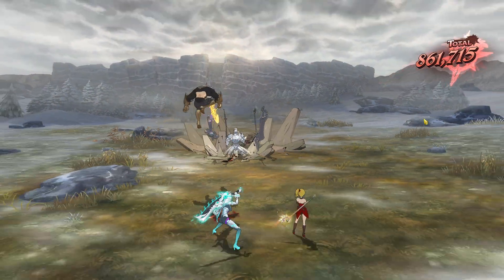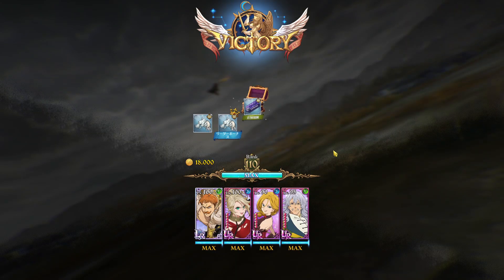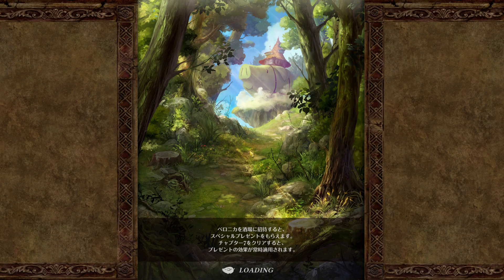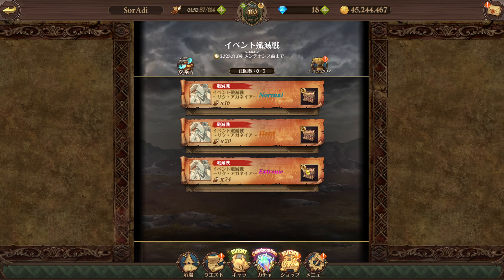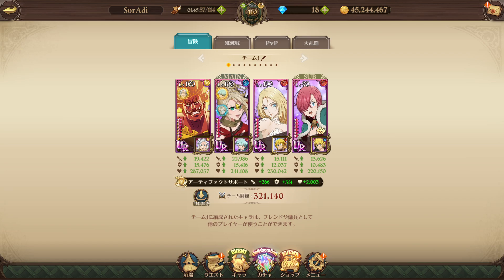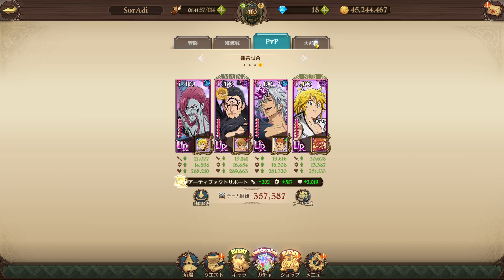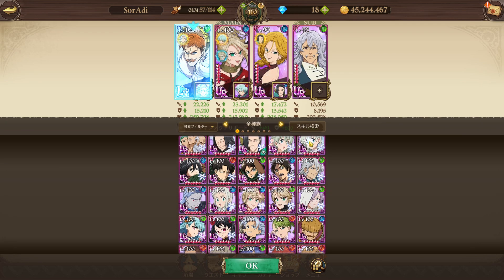This is a team you can use also - again, with a friend it's even easier. That's pretty much it. Deathpierce backline - everyone should have it on global, they gave him for free. If you're an old player you might not have him. Other teams you could run...